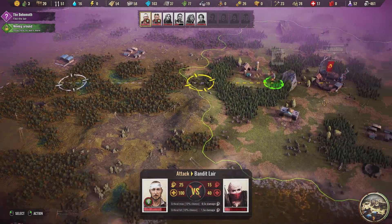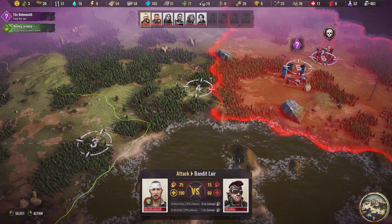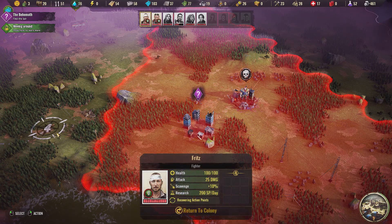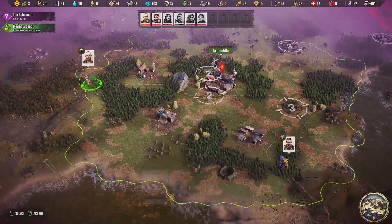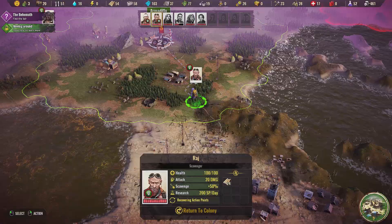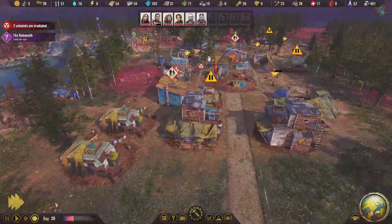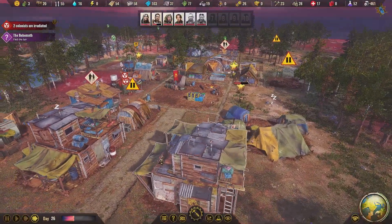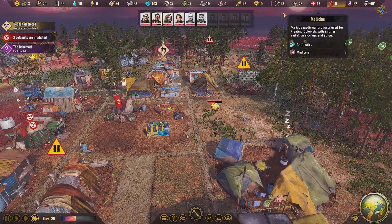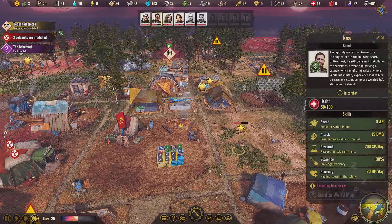Fritz, I want you to attack this dude - we haven't done that yet. So we're going to go out there and attack that guy. We're going to go over here and clear that area. We're making progress, I think. The only thing I really wish we had was a little more research points, and that's down to scouting. I'd like Fritz to repair himself so we can do that.